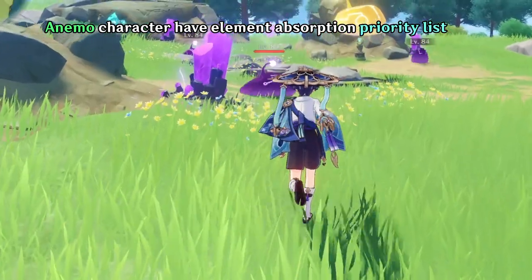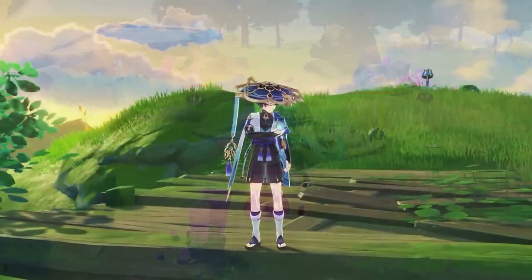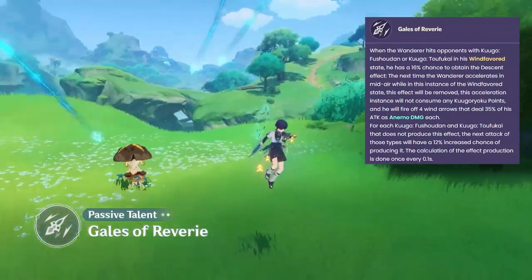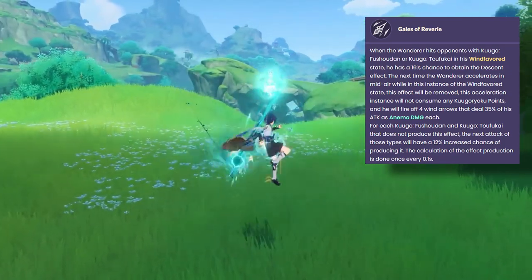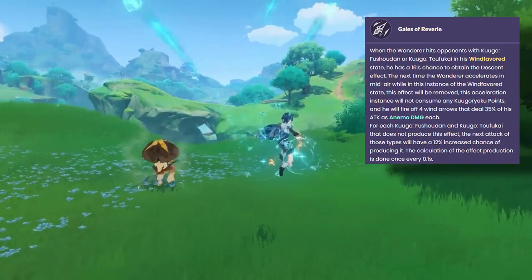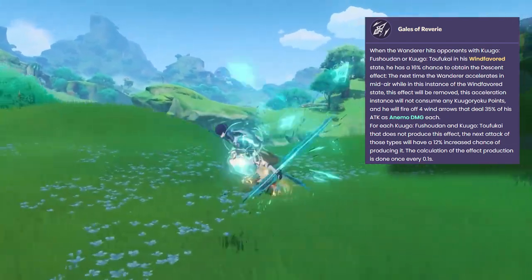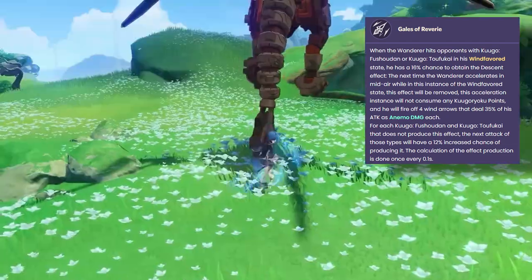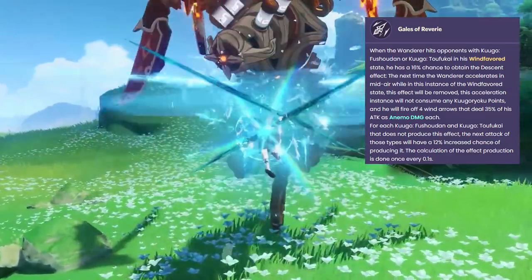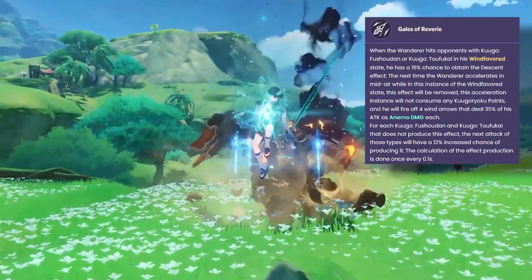His A4 passive also adds something to his skill. Whenever you hit the enemy while in skill duration, you have a 16% chance to get what is called the Descent effect. The chance increases every time your hit does not trigger the effect. Once you get the effect, in order to activate it you need to dash, and he will summon 4 wind arrows that hit the enemy based on his attack percent.